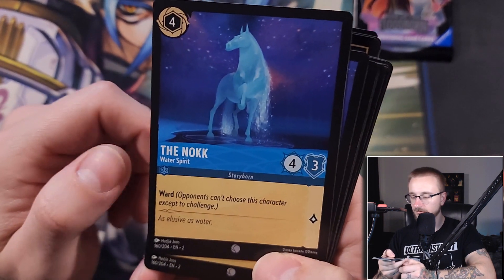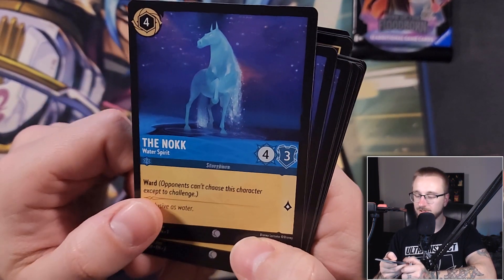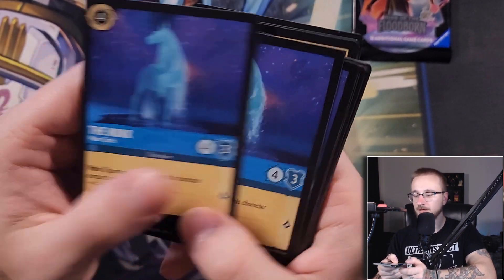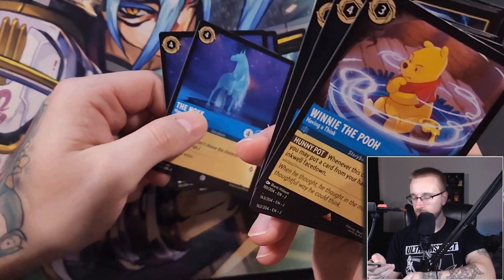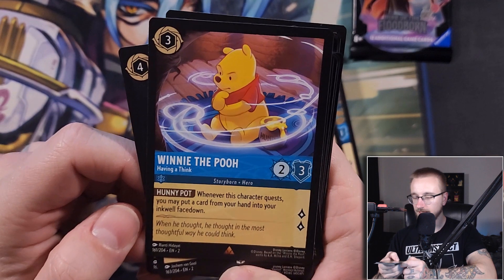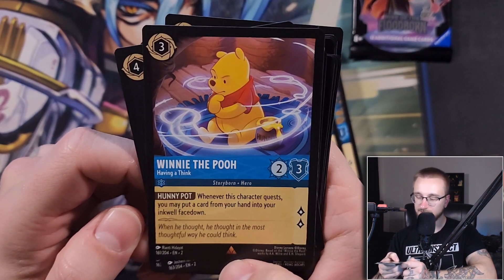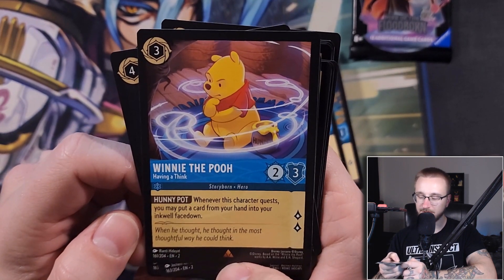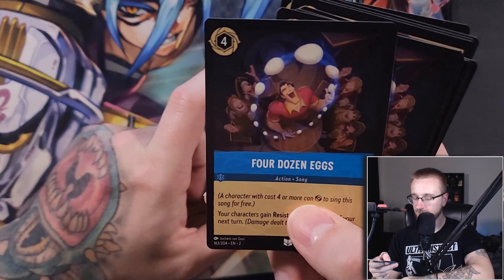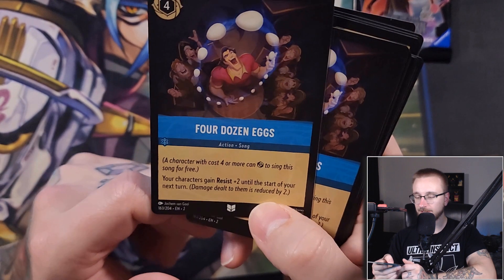We get the Knock — a four drop four-three with Ward, which gives the character protection from everything but challenging, so banish effects don't work. Very good — three of. We get Winnie the Pooh — Having a Think — a three drop two-three with two lore and Honeypot: whenever the character would quest, you may put a card from your hand into your inkwell. Very good for ramp. I get why he's only a one-of because that's really good if you're ramping up.